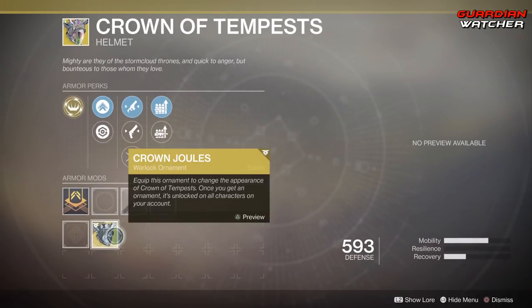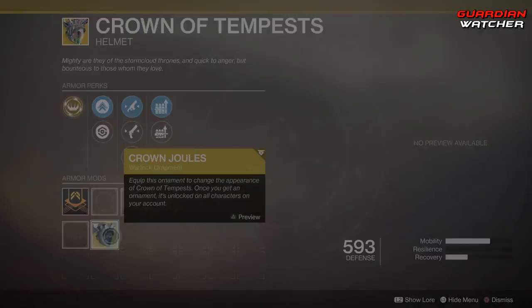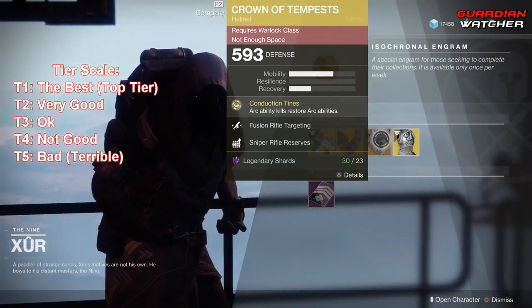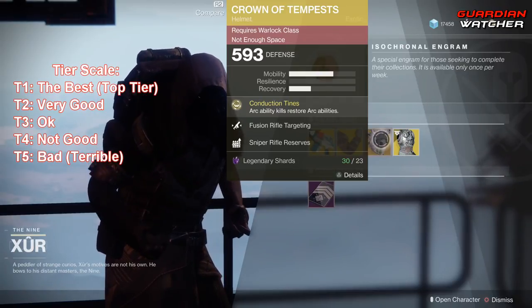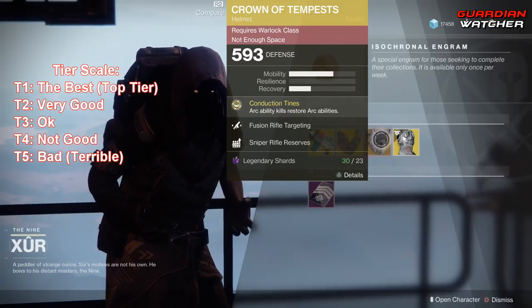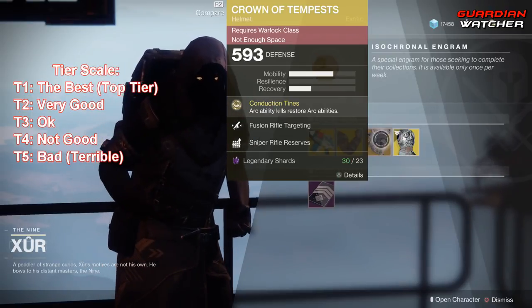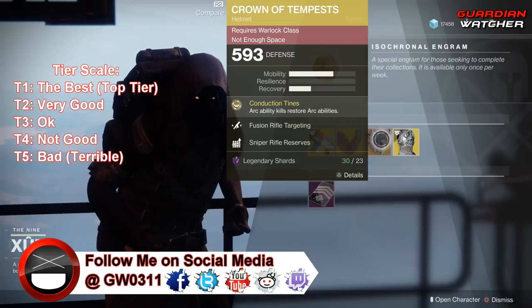This actually has an ornament called Crown Jewels, which looks pretty good as well — same reason I can't see it from the Hunter. This is actually still a good exotic for your Stormcaller. If you guys don't have this still, I would definitely get it. It is definitely a Tier 2 in PvE as well as PvP.